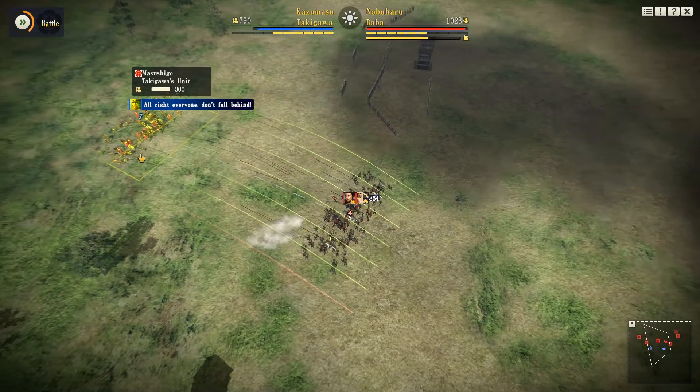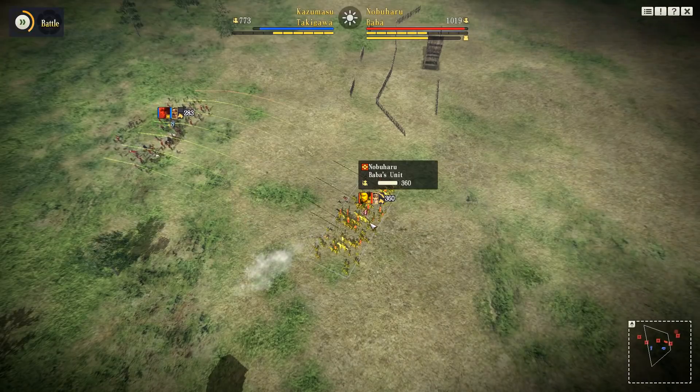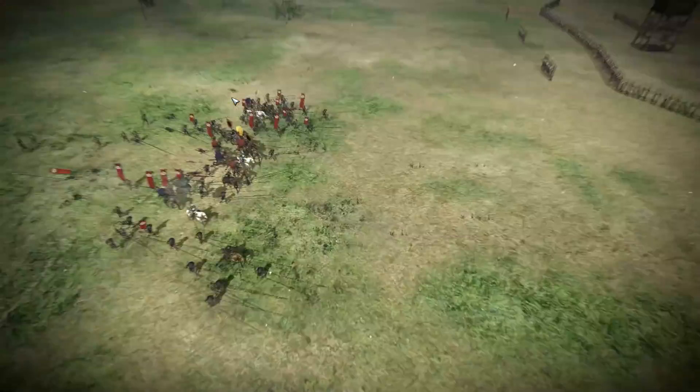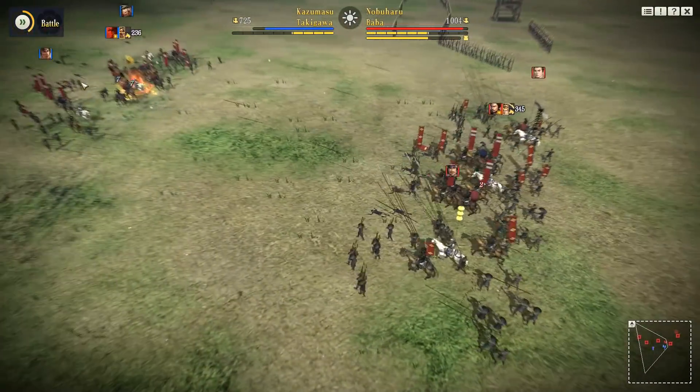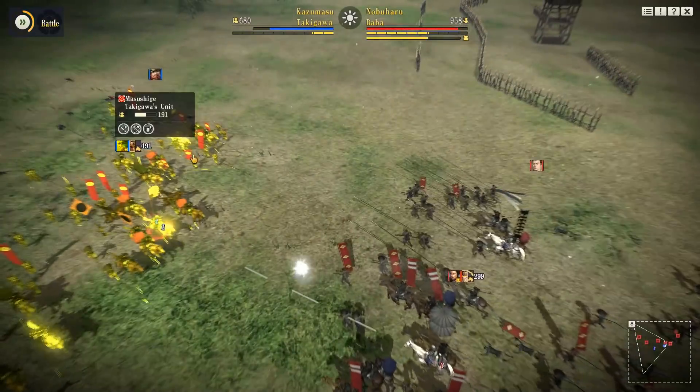This time my leading unit doesn't have many troops. So while I'm trying to wipe the enemy out without waiting for my reinforcements to catch up, it's not going to go quite so well. I again pop off the buff to try and survive, but we've got fewer numbers than them, so even with the buffs it's not going to be quite enough to tip them over the edge.